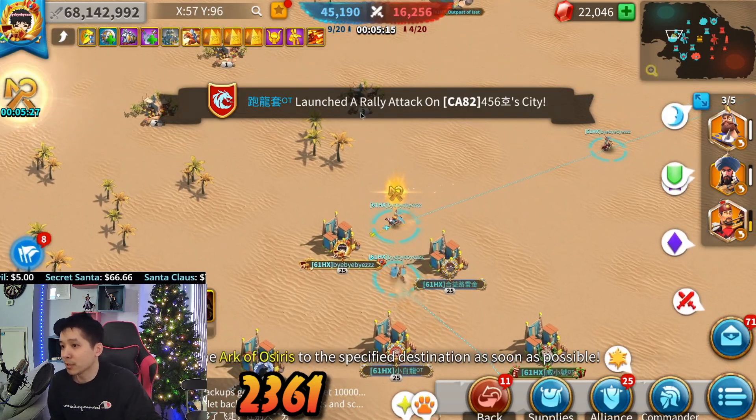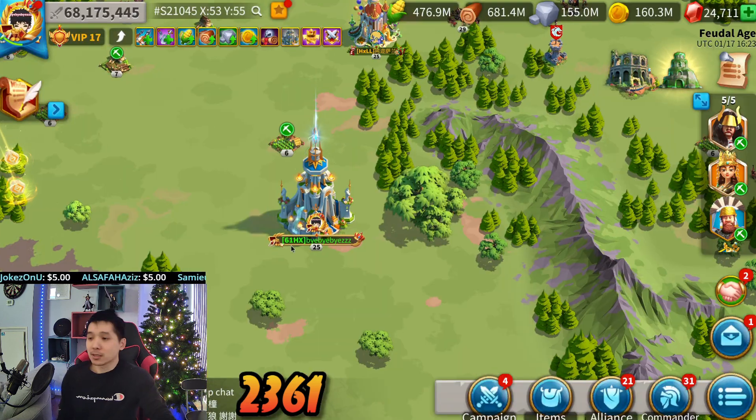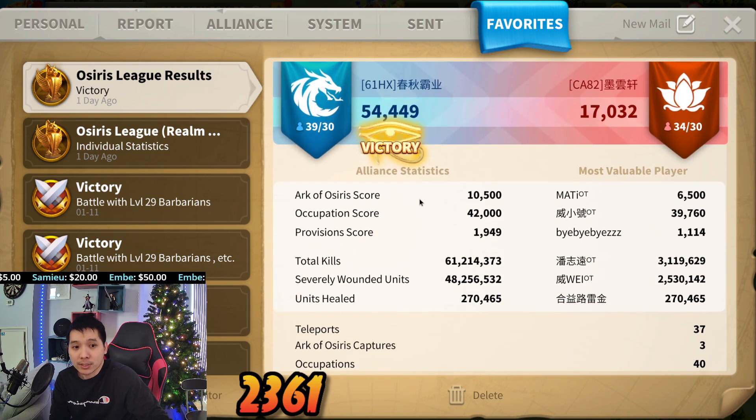Bye Bye with the arc capture - bam! Now for the individual statistics from that match: arc rosary score 10,500, occupation score 42,000, provision score - Bye Bye was the best provisioner on the team. Though 2,000 score is definitely below average for provisioning, we'll need to do more work on that side. But Bye Bye was number one farmer on the team.